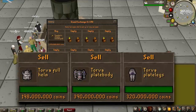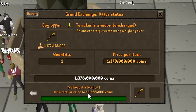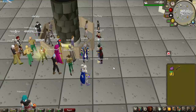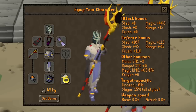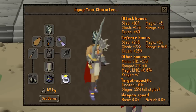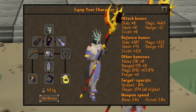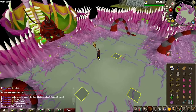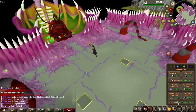I have sold my entire Torva set to afford the Tumeken's Shadow, and this is a super good item at the Abyssal Sire. I've never used it here, but it's going to be really fun to try out. The magic accuracy with this weapon is absolutely insane — 468 — as it triples your magic accuracy and damage when equipped. For melee, we have Mumptons Fang and Bandos sets for the last phase. Someone in my clan just got a Bludgeon Claw, which is a piece you get from this boss, so maybe that's a good sign we're going to get lucky as well.